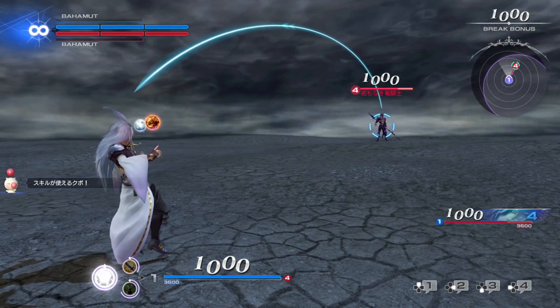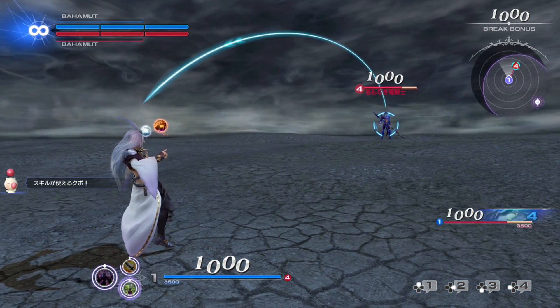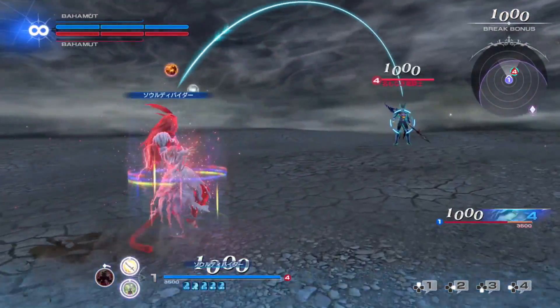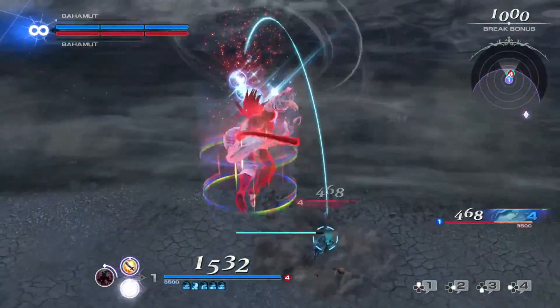Kuja's primary property is buffing himself and his allies. His EX skill gradually buffs him and his allies more and more, capping at 3 uses when he enters Trance. He also has a variety of vertical attack options, but providing those buffs and assassinating opponents at the same time is the big thing you're going to want to pick Kuja for.